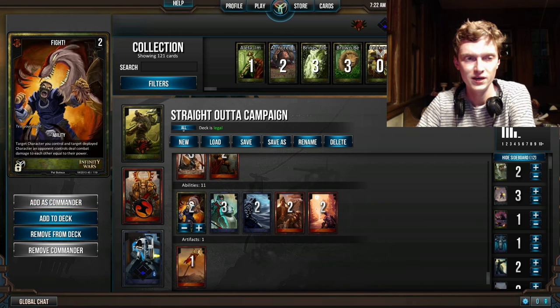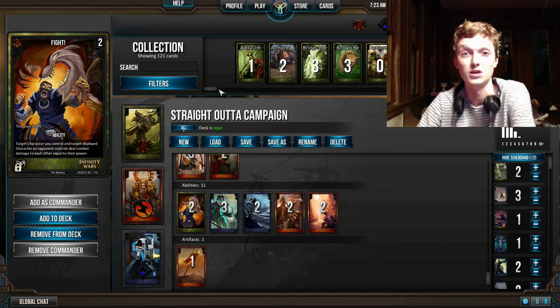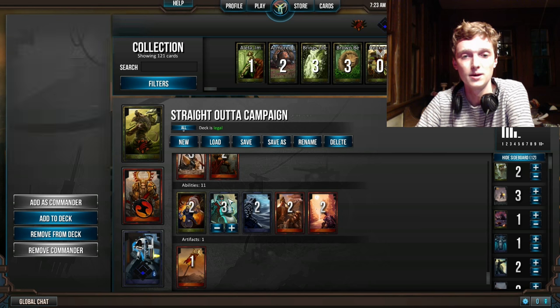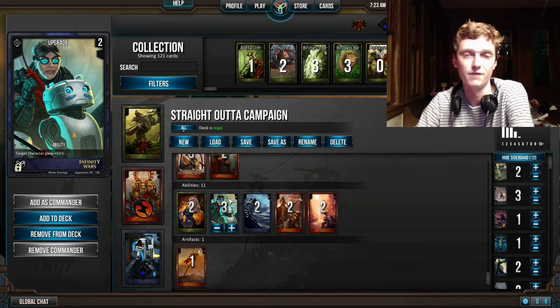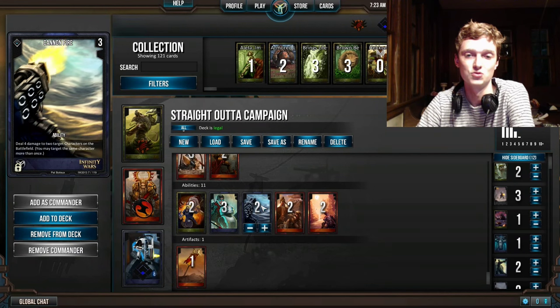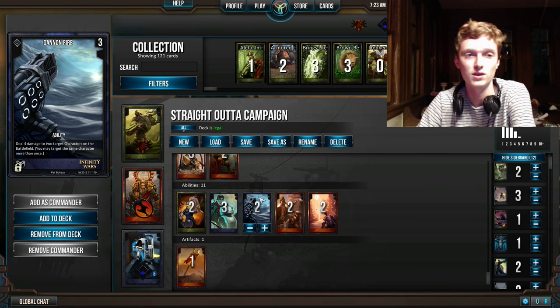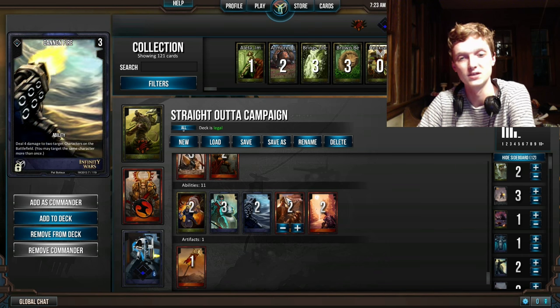Now we're up to our spells and abilities. Fight — you can kill something. It's pretty straightforward. Also note that the character you control doesn't have to be deployed, so you can just use Recarl to kill something early if you need to. Upgrade is a great effect — give something plus 5, plus 5. You can't go wrong with that. Cannon Fire is one of your only actual pieces of removal besides Fight. Hopefully you kill two things with it; otherwise, nuke one big guy.